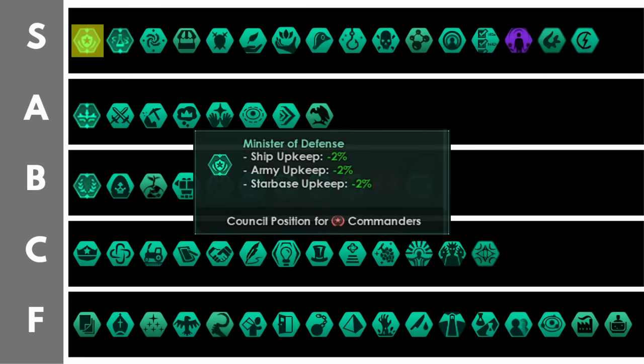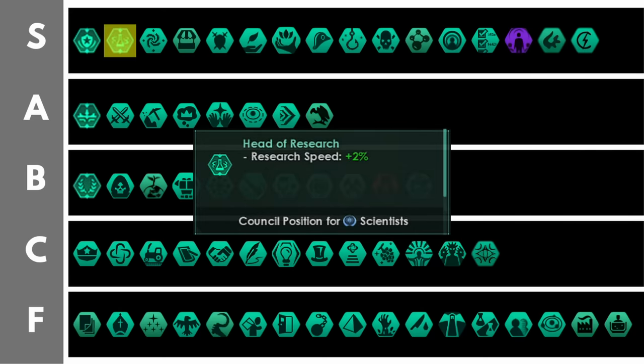The minister of defense reduces your upkeep of armies, ships, and starbases by 2% per level. The main reason you must always have a minister of defense — and I do mean always — is that you get a minus 25% penalty to naval capacity if you don't take one. This position must be included in every empire you have unless you're doing something insane and not building any ships. The minister of research is likewise an auto-include you must always have. It grants plus 2% research speed per level, and if that wasn't enough, not having this position gives you a minus 25% penalty to research speed — meaning the net penalty for not including it is anywhere from 27 to 45%. That is crippling.